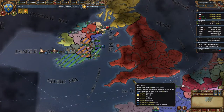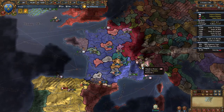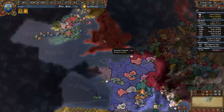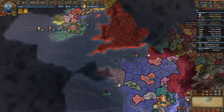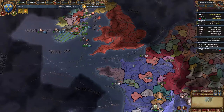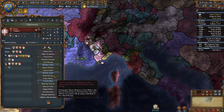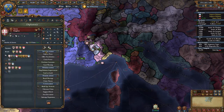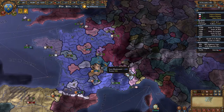We're going to focus on using our governing capacity and our states — our finite amount of stating — focused in the rich and expensive areas. Savoy is plenty happy with us, let's pull these guys back. But we might give a little bit of a buffer on Savoy — they're starting to look a little shaky. It looks like they're excommunicated too. Holy cow.